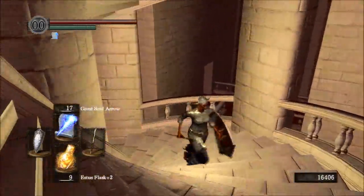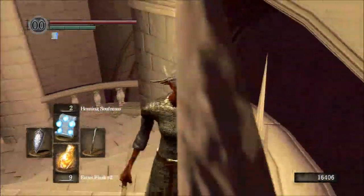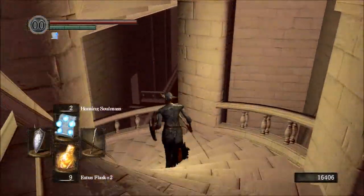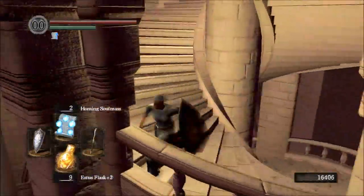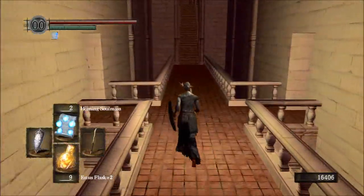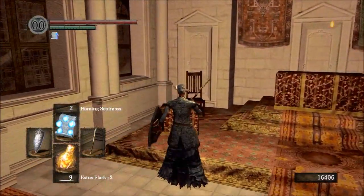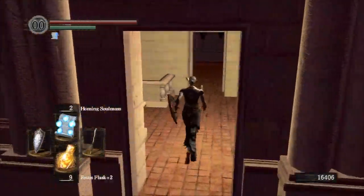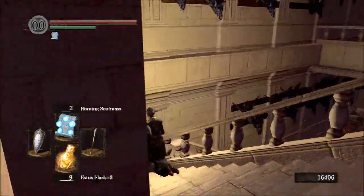There's a little shortcut here - you can actually jump over the railing and land on that walkway below. You have to align the camera properly and make sure you get a running start to get the jumping animation when you hit the roll button. There it is, and here is the room where the Prowling Demon was. We are going to pick up the Demon Titanite.